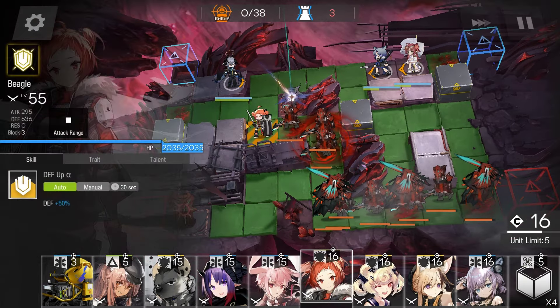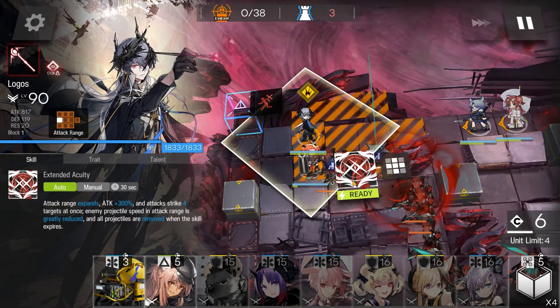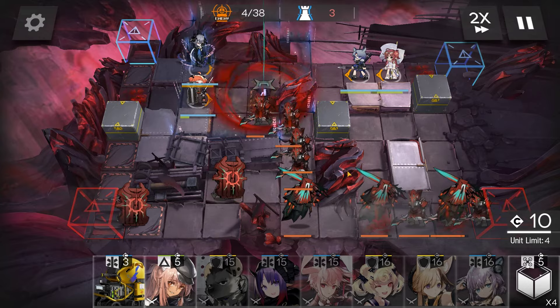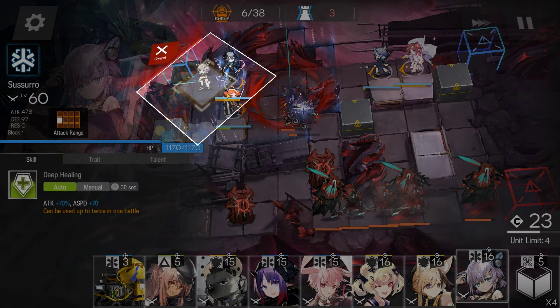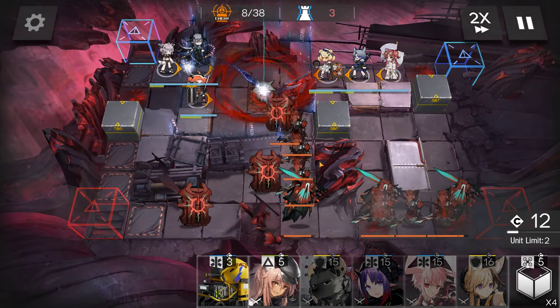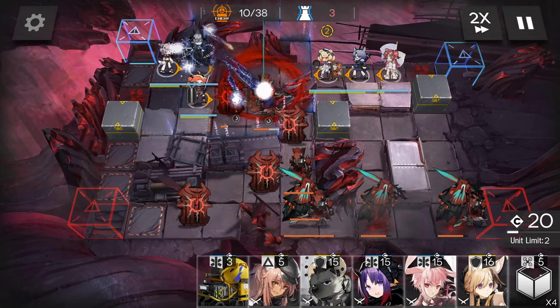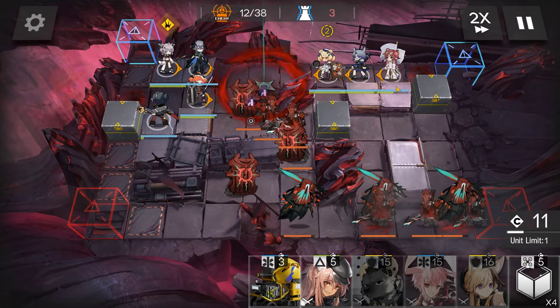Road block with Beagle. Once the third enemy touches Beagle, take out the trash. Source healing — you need all the heals. Drop in Supa for more healing. An AOE medic would be nice.